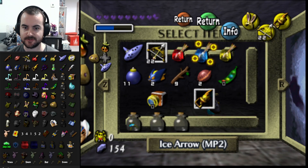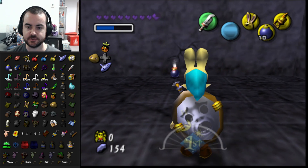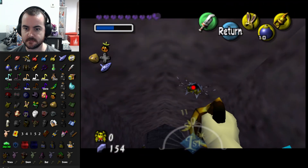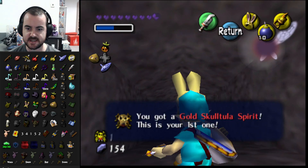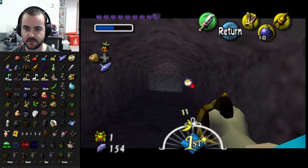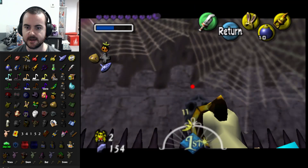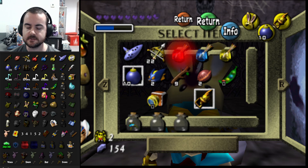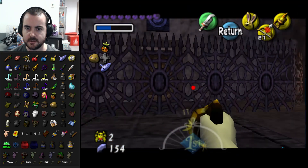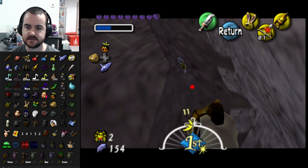Hey, how's it going guys, welcome back to our Majora's Mask randomizer. Even after getting hookshot and fire arrows and stuff, there's still only a few things we can actually do. One of the things we're doing is the second skull house. There are two prizes in here — one for completing it on the first day, the other for completing it on day two or three. We're not going to make the day one cut-off unfortunately. We need hookshot and fire arrows, and we need to go back to the sword guys on the morning of day two.